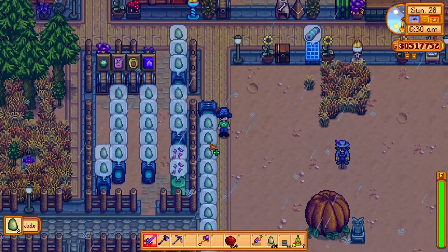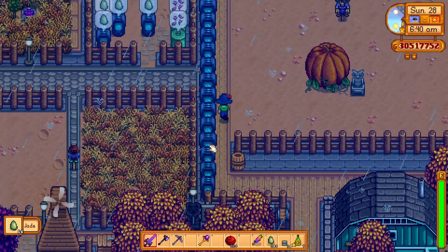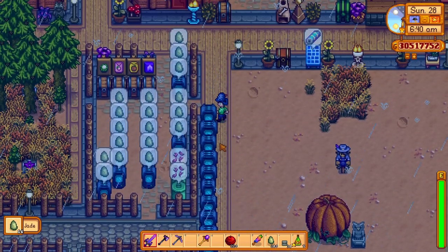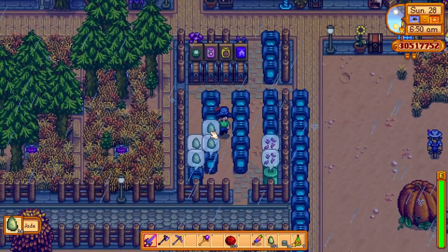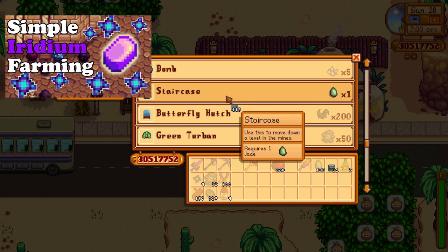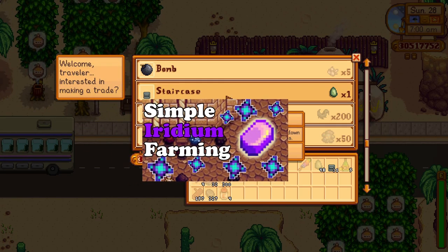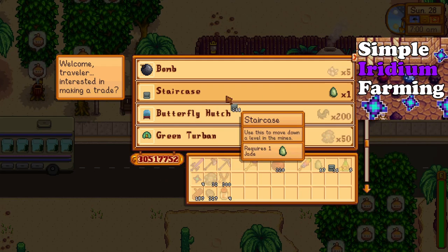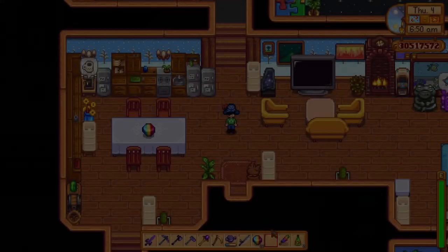For this to work, firstly, you need to secure a great deal of staircases, and you can do just that with a simple trick — duplicating Jade in the Crystallariums and trading that in for staircases at the desert trader on Sundays. I have made a whole video on this topic and will leave it in the description below. That video is about farming Iridium, so with that you can kill two birds with one stone.